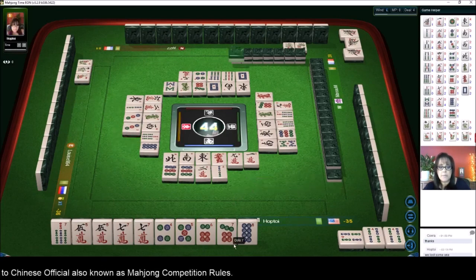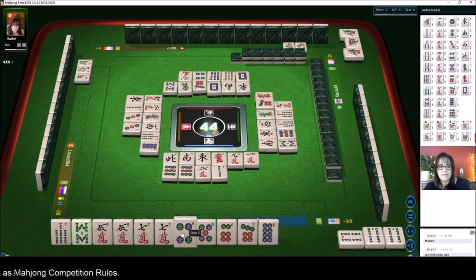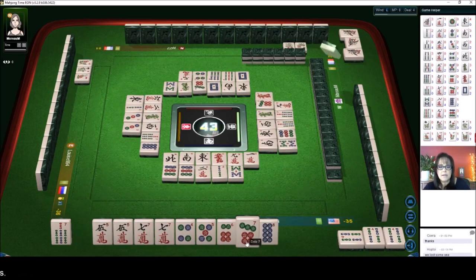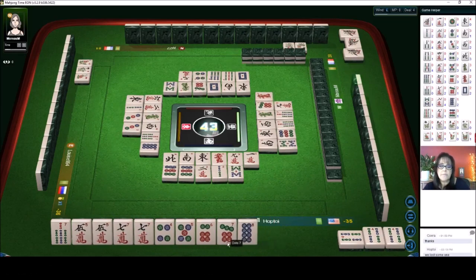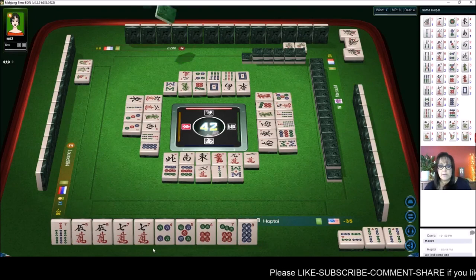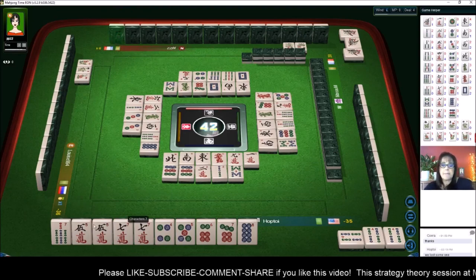We want fresh tiles. The sevens are out, the eight is out — we can get rid of that. We still need a pair so we need to make sure we keep a good tile for a pair. There are two seven dots out — that probably is going to be the best discard. Seven bam — there are three seven bams out.